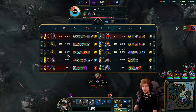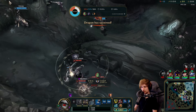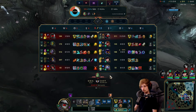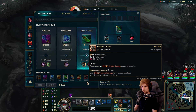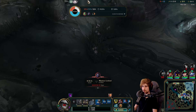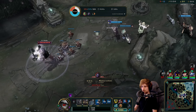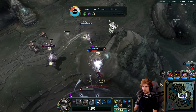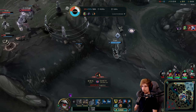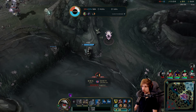We got Gangplank — I was thinking of the 1v2 but I wasn't prepared for Mundo. My next item will be Sundered Sky. I'm also thinking about Titanic Hydra but I think Sundered Sky does a better job. Let's go for Sundered Sky.